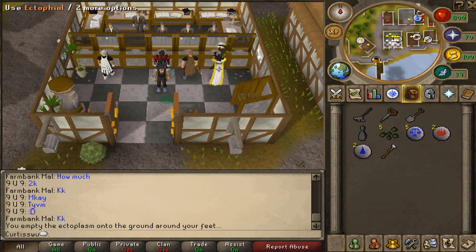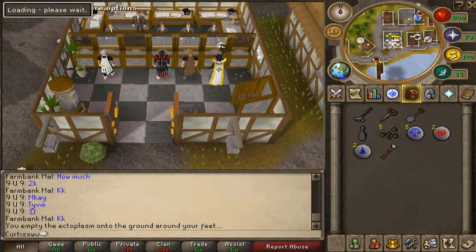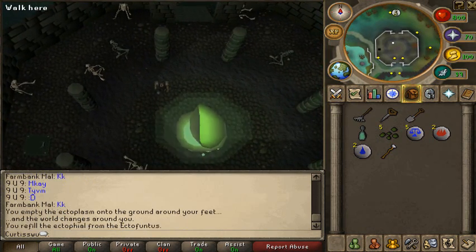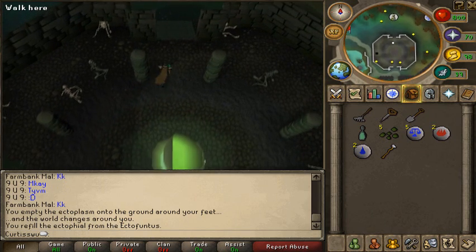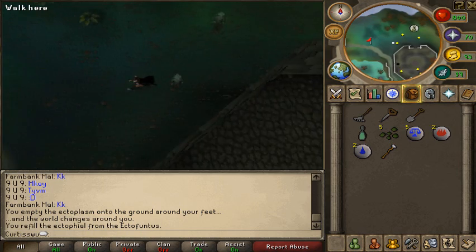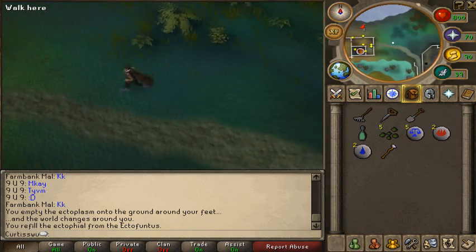I use the Ecto token first, which takes you to Canifis automatically, so you don't need to bother with that. This is the actual run itself.